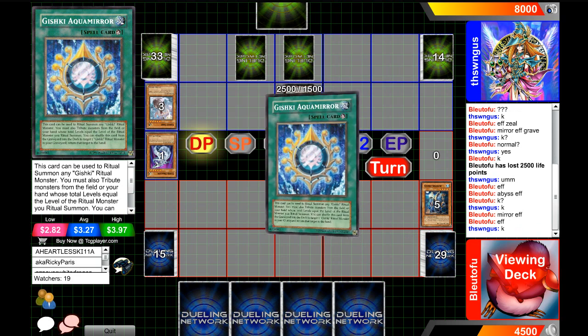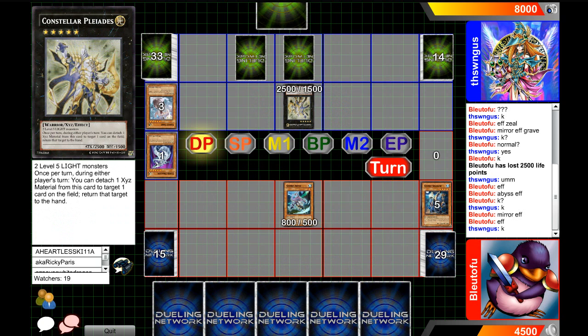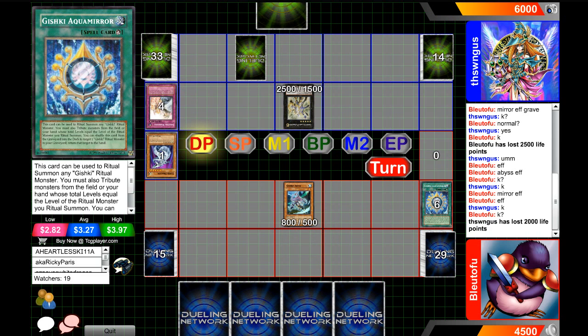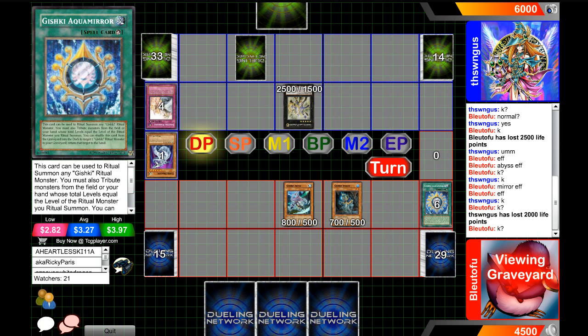I don't know if it's worth it — it is a warrior though, I'm trying to think if there's any synergy with it. Our player in the red, named Blue Tofu, is probably going to be able to — he's going to Warning that Aquamire. And remember that you do have to Solemn Warning on the activation of the ritual spell if you want to get rid of a ritual monster summon. You cannot do it on the summoning of the ritual monster — you've got to do it on this card, or like, Dawn of the Herald.